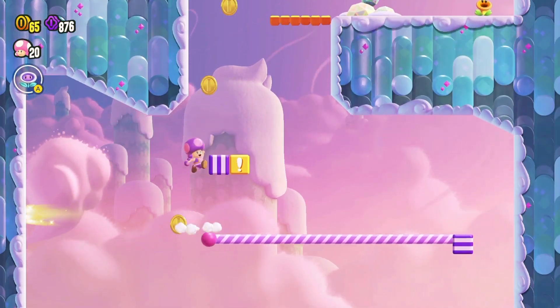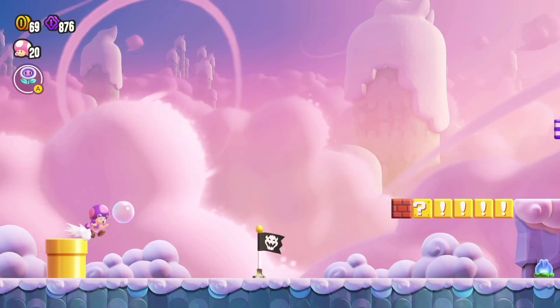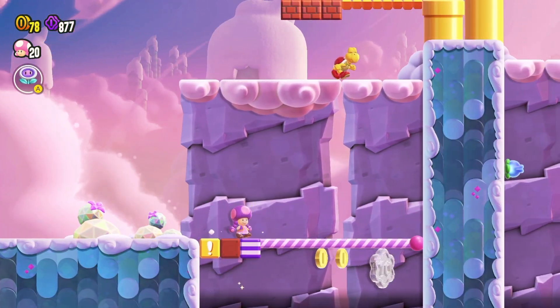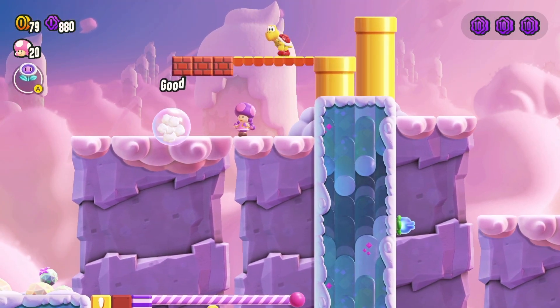Keep going until you reach past the checkpoint flag. Go right and keep going after the first gold warp pipe to find a gap. The flower coin floats over the pit, so use the nearby pole block, swing down, and safely grab it to snag the second flower coin.